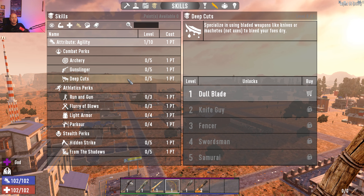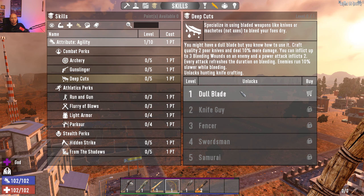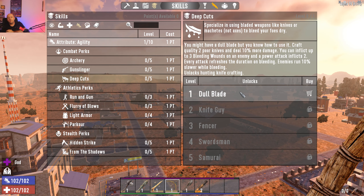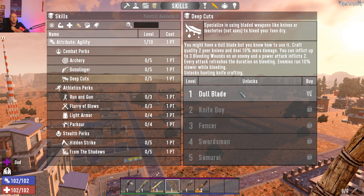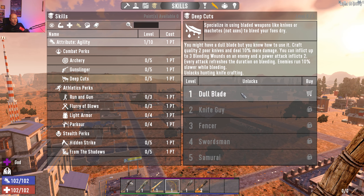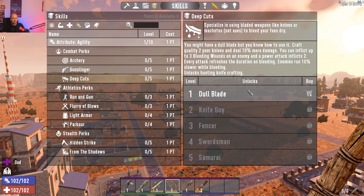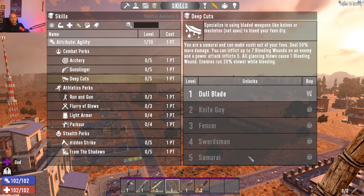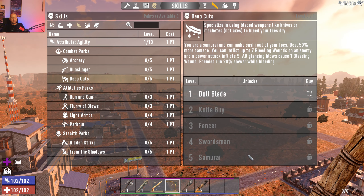Deep Cuts is for knives and machetes. You can actually bleed zombies for damage — you have to really look for it to see it, but yes, there were big forum debates about bleeding zombies. At max rank — 'Samurai' — you can inflict up to seven bleeding wounds on an enemy, power attacks inflict five wounds, glancing blows cause one wound, and enemies run 20% slower while bleeding. If you like machetes, this is the perk for you.